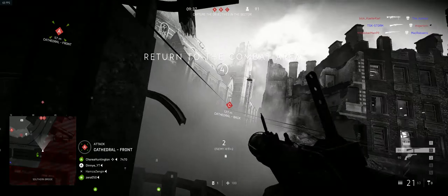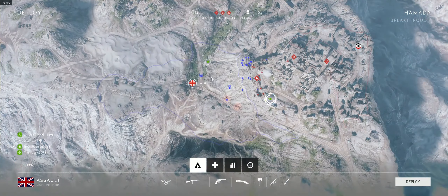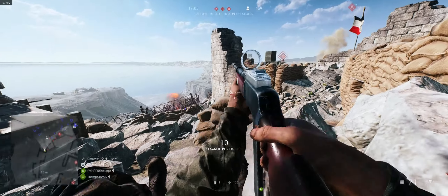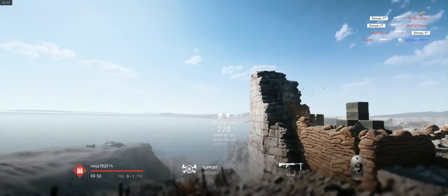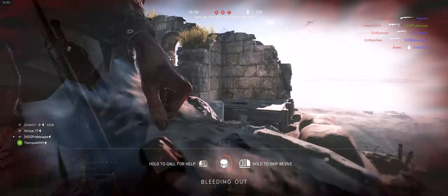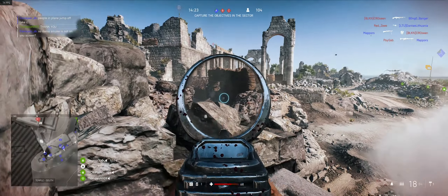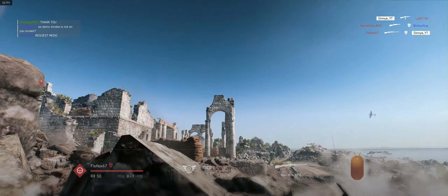Fortress was added as a limited time game mode, and it feels like Grind. 64 players are playing on a small map, and compared to Grind, the amount of action is quite the same. However, this is a spin-off of Breakthrough, not Conquest. It feels like it is closer to Conquest than Breakthrough, at least for me. We only have one sector on the map, and the objective areas are very small — I think that's why. I feel like I enjoyed Grind a bit more, just because it had 4 maps, not 2.